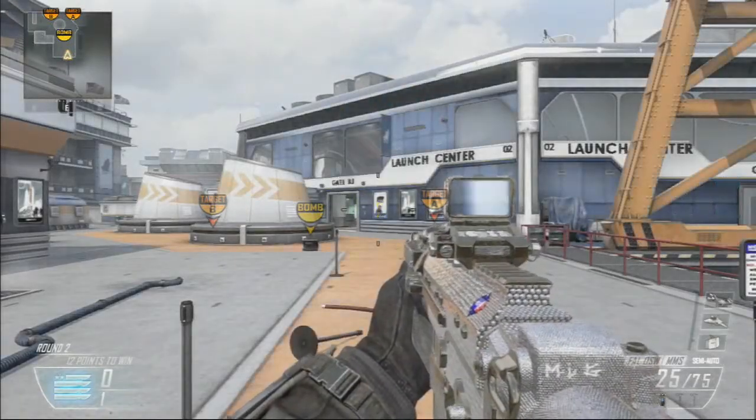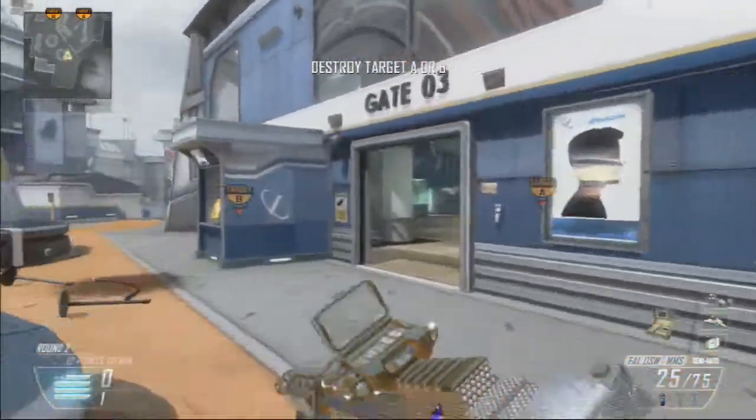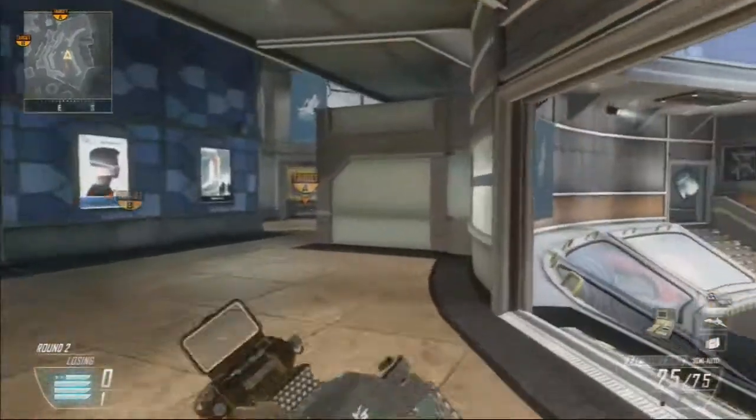What's going on guys, Xyz here bringing you some bomb angles for the map Takeoff. I almost called it Stadium because that's what it is — this is basically a reskin of the map Stadium from Black Ops 1.